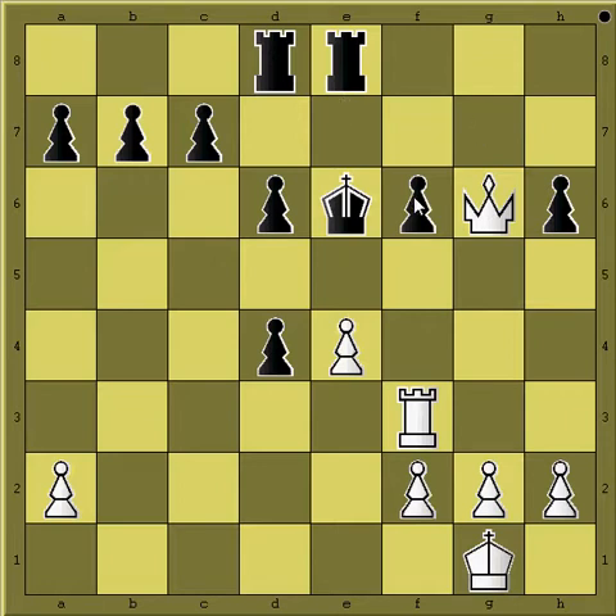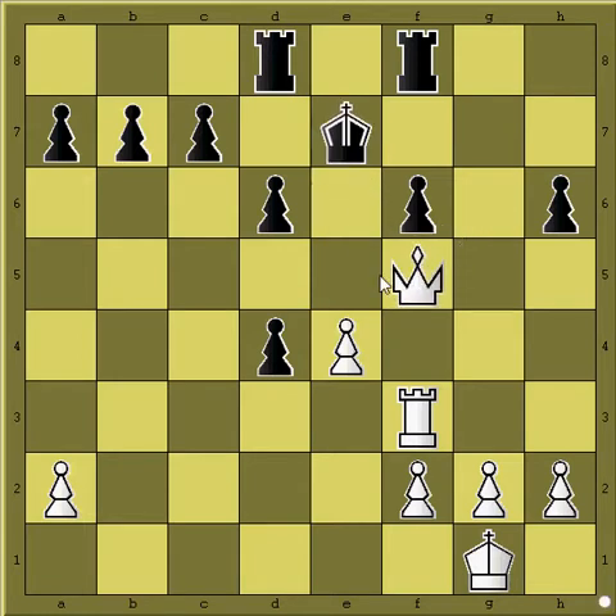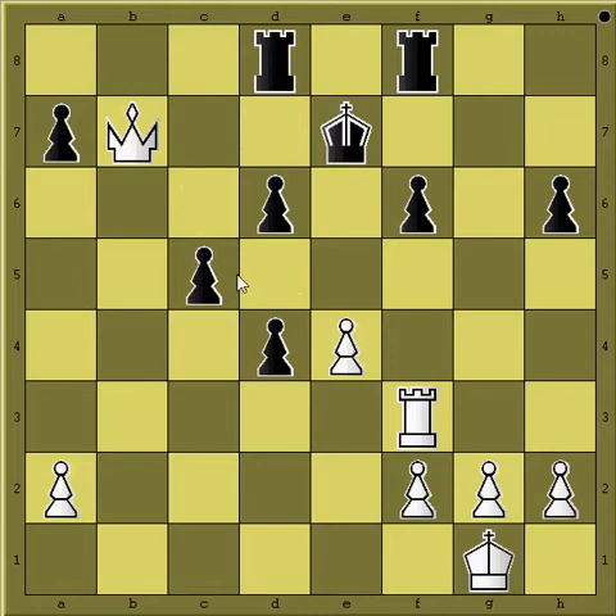This pawn is hanging, and there is a threat of mating with Qf5 check and Qf6 — or maybe not mate, but it would be devastating. Let's say he protects like this, and if nothing else, you can at least pick up some pawns — either win this pawn or better this one, so you have a passer. You can attack this guy, and when he defends it, you can take this one and continue with the attack.